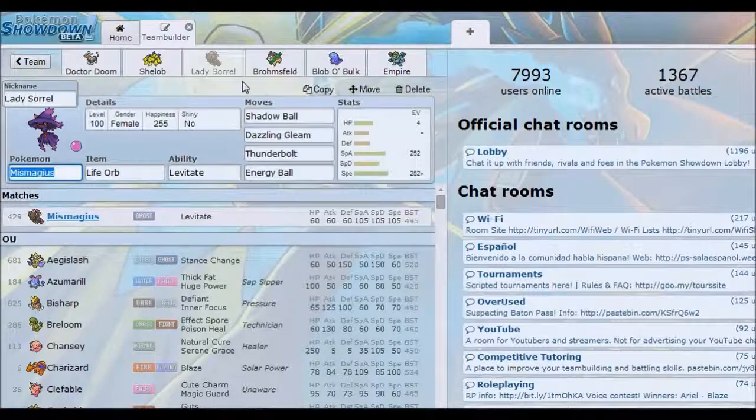Alright, this is Lady Sorrel, which is a Mismagius. I really like it because of the utility and the moves. The original set I designed was Assault Vest because it has really good Special Defense, but we wanted that for a different Pokémon, so we went Life Orb for increased damage on all the attacks, especially when you're trying to have a utility role. Shadow Ball is just STAB — very powerful. Dazzling Gleam is for switching in on Fighting-types to hit them super effectively. Thunderbolt and Energy Ball are for the team — I know we have Bromsfeld and Shelob for Electric and Grass, but it's nice to have it on another Pokémon, especially if those two get defeated.